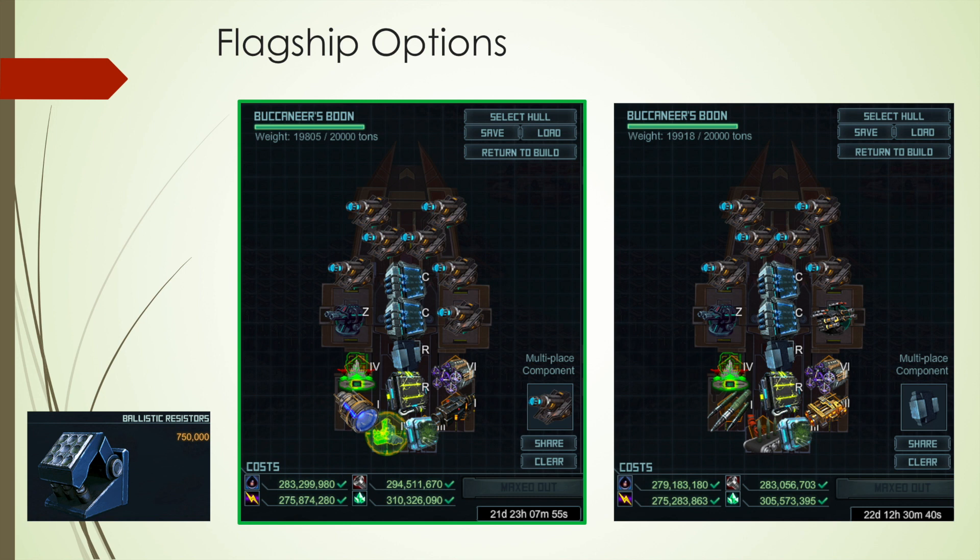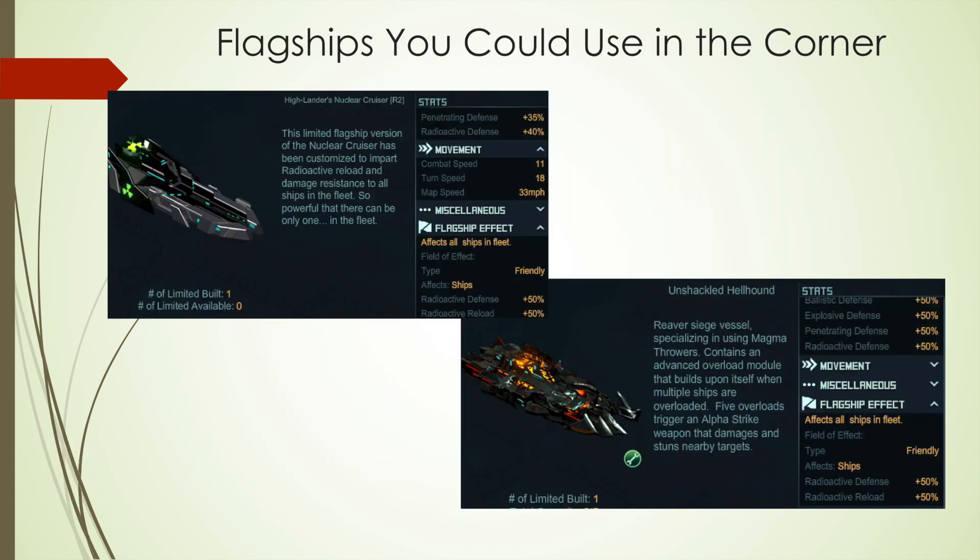If you don't have the Buccaneer Boom, you could use a Highland Nuclear Cruiser as a flagship — leave it in the corner — or an Unshackled Hellhound, leave it in the corner because it gives 50% radioactive defense. This was very important, especially when I didn't have any radioactive charged armor — it was huge in terms of saving damage on my ships. Just keep in mind, if you use these flagships, your fleet will not be allowed in the elite target, so you have to do the 80s, which is not a bad deal. That's it — I hope it was useful. If you have any questions, post in the comments or on the TFC page. Take care everyone, I hope you all can have a good raid. See you next time.